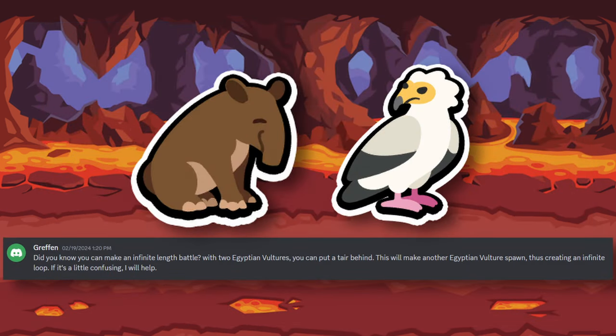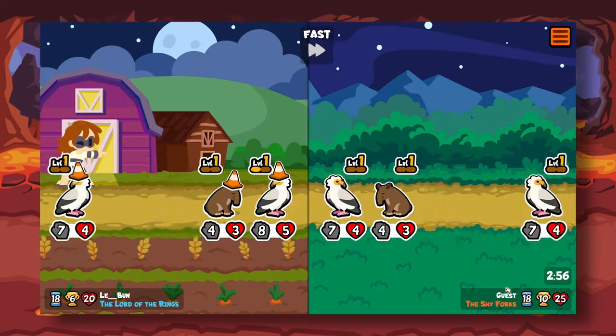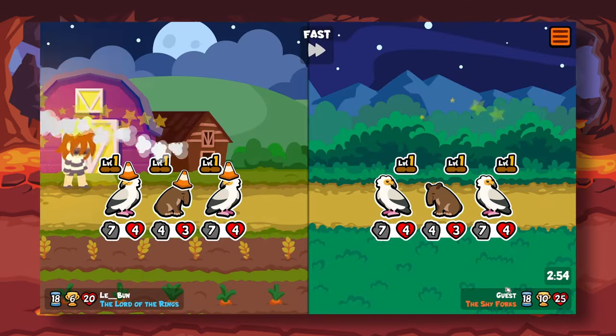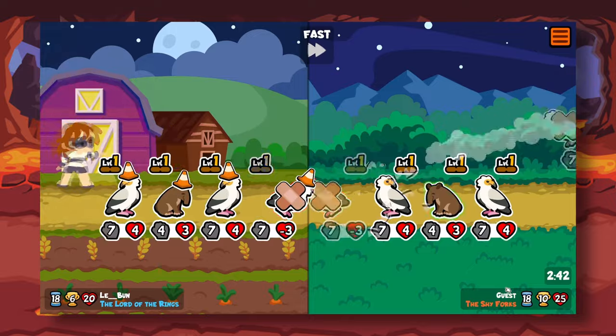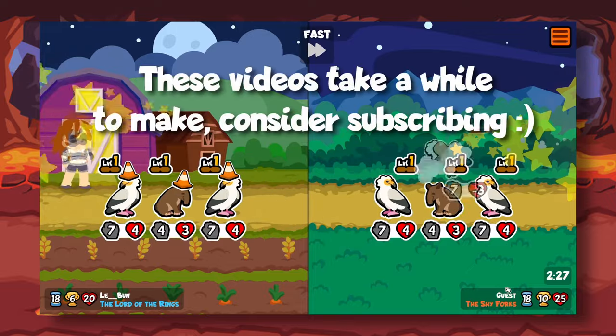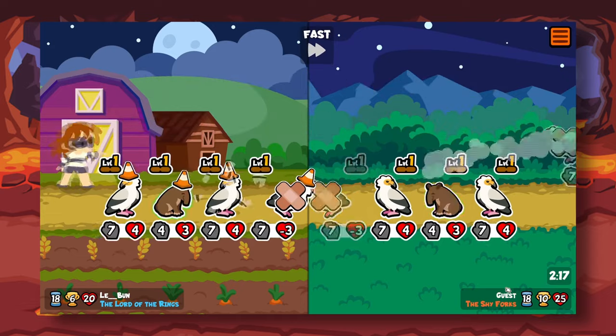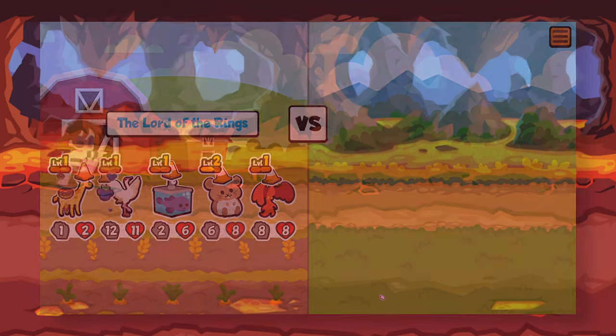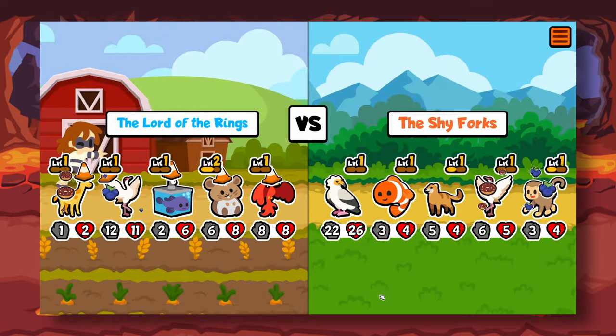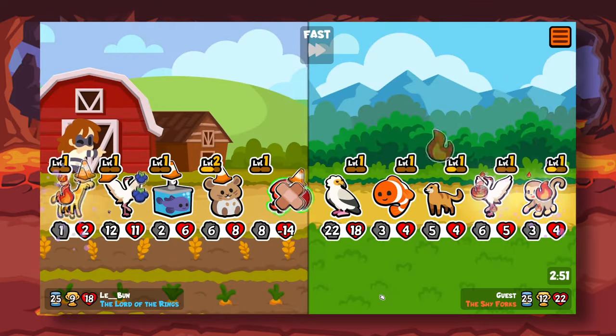One thing worth showing off is this infinite that can be made with Egyptian Vultures and Tapir, which can go until the max attack limit within a battle, which is 40. Someone also asked on the SAP Discord how Phoenix works with Blueberry and Donut, since it targets both friendly and unfriendly units. This works as expected, giving Donut Friends Crisp and Blueberry Enemies Crisp.